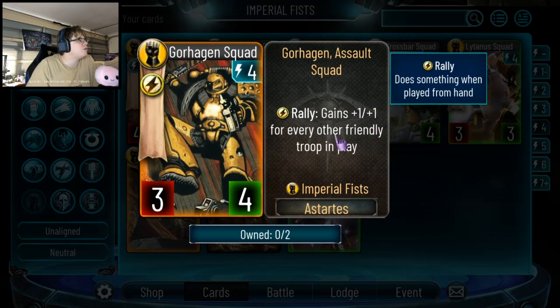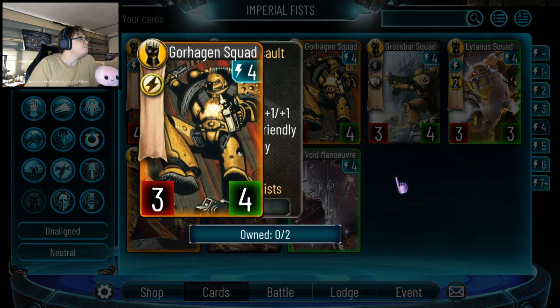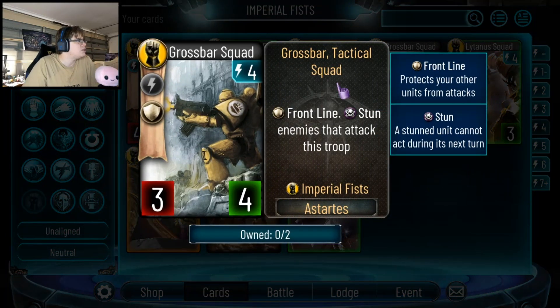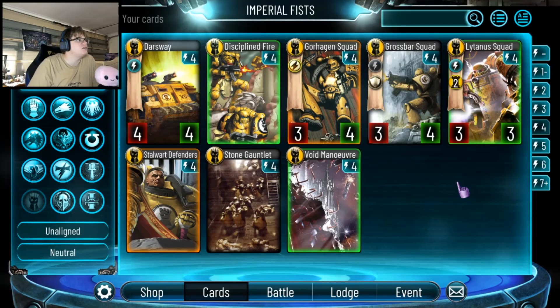A 4-drop 3-4 with Rally that gives plus 1 plus 1 for every other friendly troop in play — it could get really big late game if you jam a bunch of stuff on field. I'm pretty sure this will be played because it can get very big very quickly. Especially combining with Drilling Sight: play a 4-drop on turn 6, then play this. There's a 4-drop that spawns Sentry Turrets too. This card's great — Frontline, stun enemies that attack this troop. You stack Bastion on it, and if they want to get rid of it they're getting stunned. This card will definitely see play.